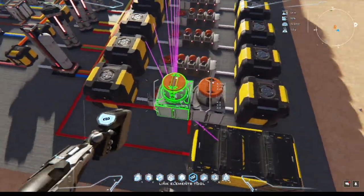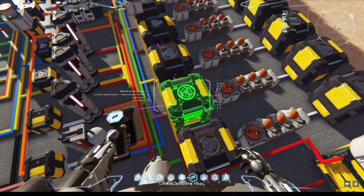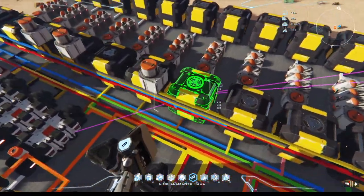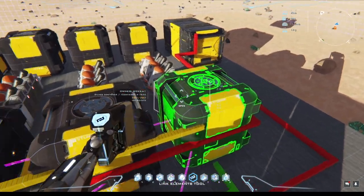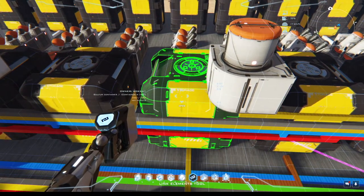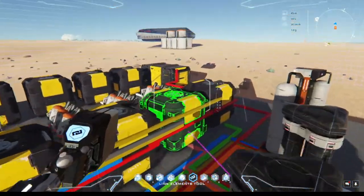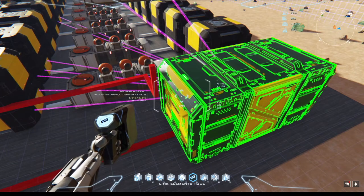There are transfer units to even out the byproducts — some of the refining processes create byproducts. I've got transfer units to transfer those items in. For instance, this one is coming off of silver — whatever's left over from the silver process gets moved over here, and it is sulfur. Silver is a byproduct — the transfer unit is going to transfer the extra sulfur into the sulfur container so they don't just accumulate.